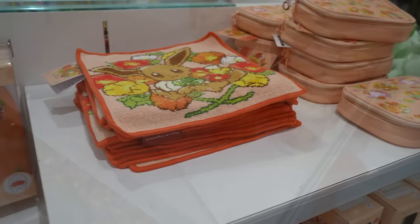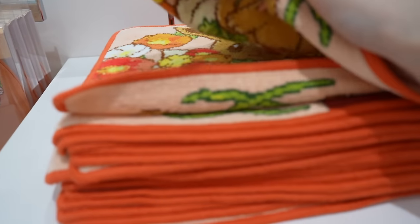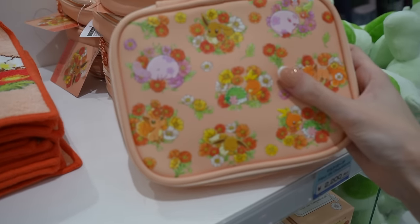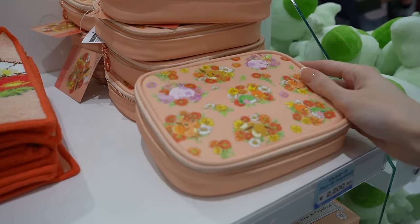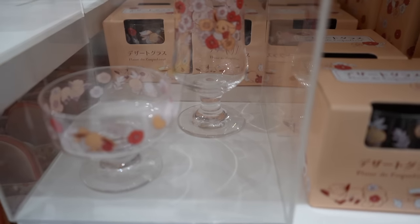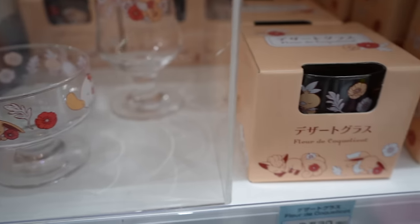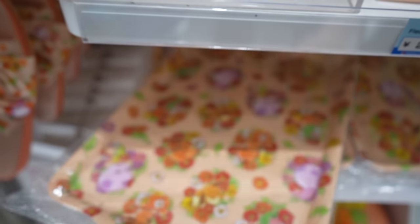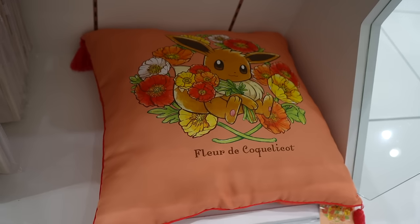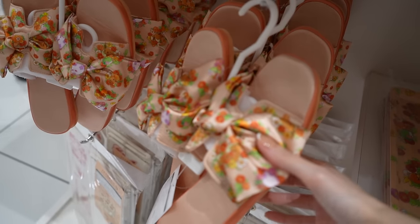We've got washi tape that seems to have little flowers all over it. A little Eevee washcloth — I'm amassing quite the little washcloth collection on this trip and I don't regret it at all. Look at this little case — it's adorable, it's got Furfrou on it as well. There are some gorgeous glasses. If you are an Eevee fan, these are perfect for you. A little parfait bowl and even a matching tray — it's a melamine tray. Fleur de coquelicot means basically a poppy flower.